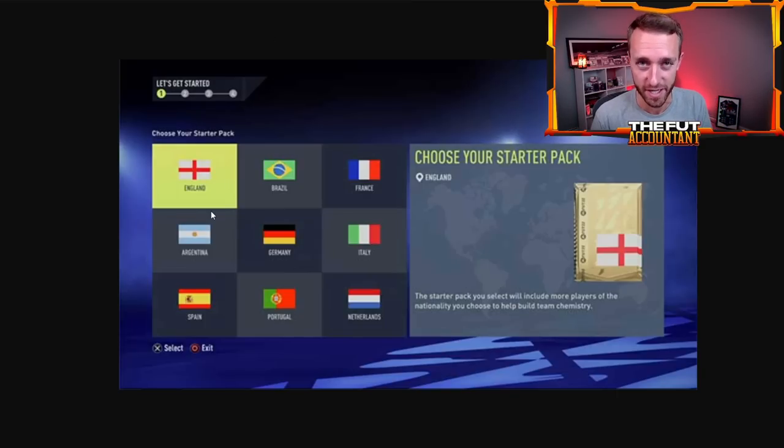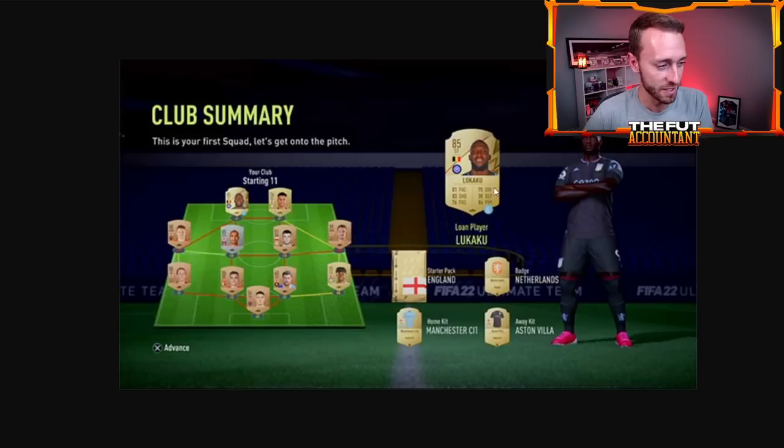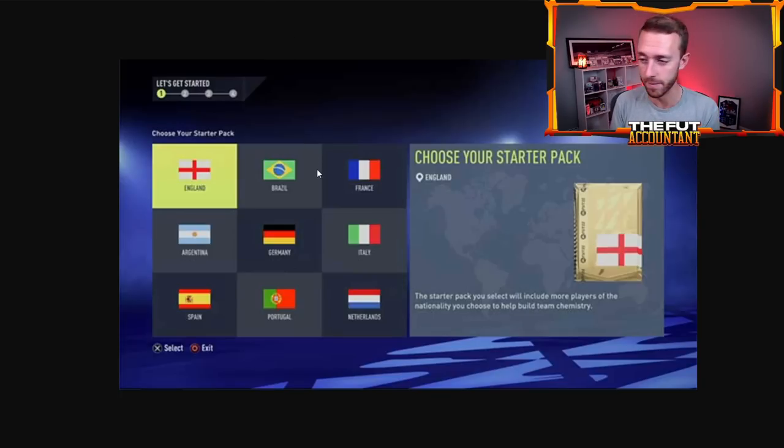A lot of people put way too much thought into the starter nation choice. Honestly, any of these that you pick is going to be fine. There are a couple of standout favorites: England, Brazil, France, Germany, and Spain, in my opinion, are the top five. They give you some of the best fodder cards in terms of bronzes and silvers to help you figure out some of those early Let's Get Started or advanced SBCs. These screens don't really matter that much — what matters is what you do after this. These are FIFA 22 screenshots, but it should be the exact same when you load into your Ultimate Team for the very first time.